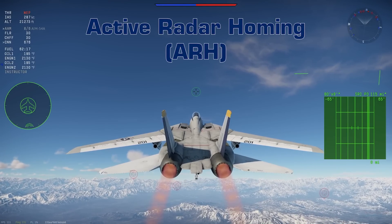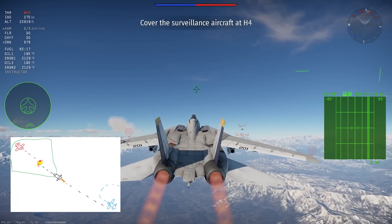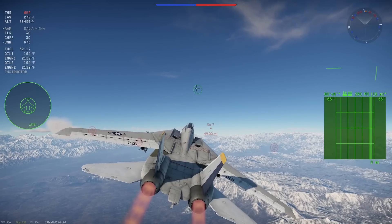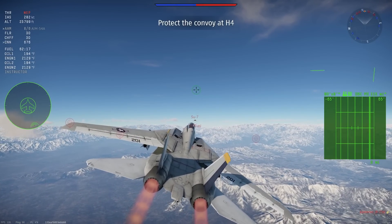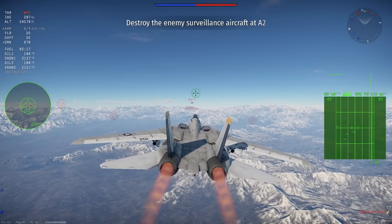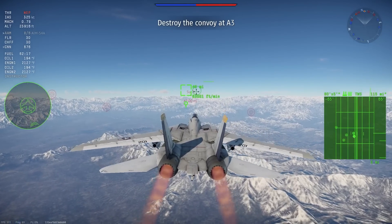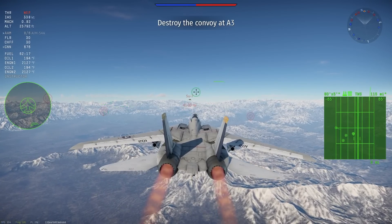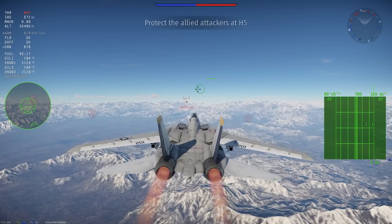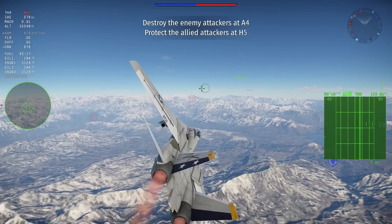The final guidance type is active radar homing, or ARH missiles. This type of missile has its own onboard radar to find and guide itself onto a target. Because the radar must fit inside a missile, it has a shorter range than the launching aircraft's radar. When engaging at long range, the missile still needs to be guided toward the target until it is close enough to turn on its own radar — this is called lock-on after launch capability, and the moment the missile goes active is known as going pitbull. If the target is within the missile's radar range before launch, it can go active right off the rail — known as lock-on before launch capability, or maddog.